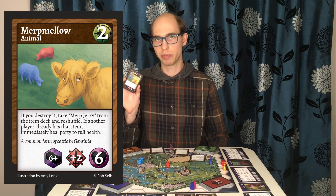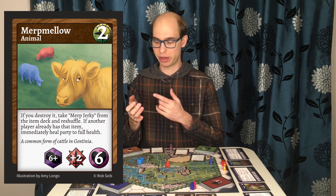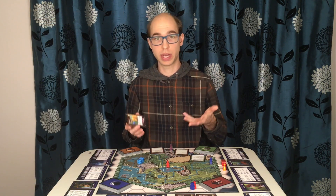However, if you encountered the Mert Melo, who is an animal but not hostile, you would just roll 2 dice and add your strength.